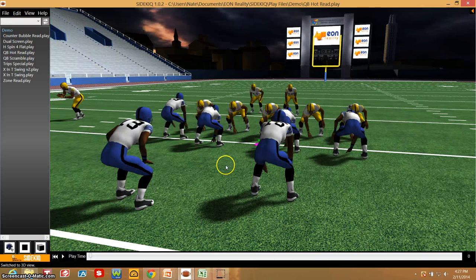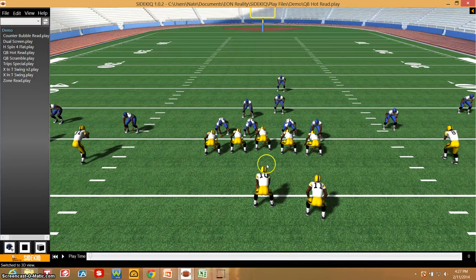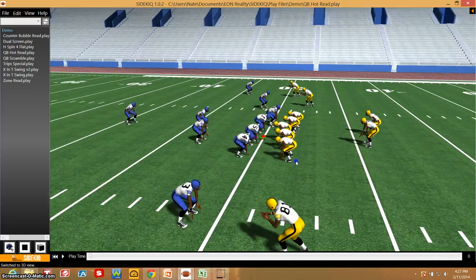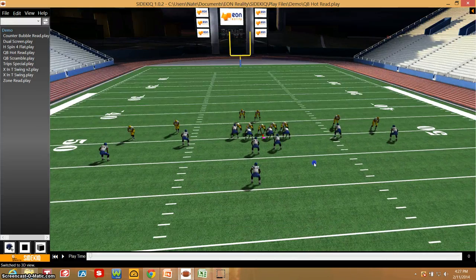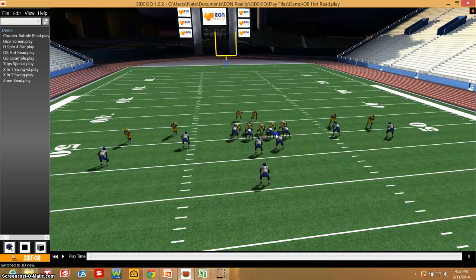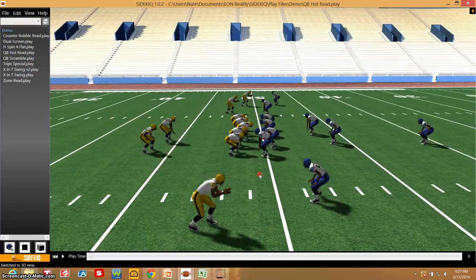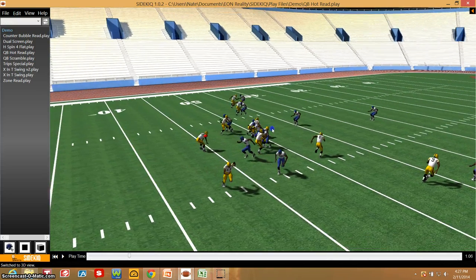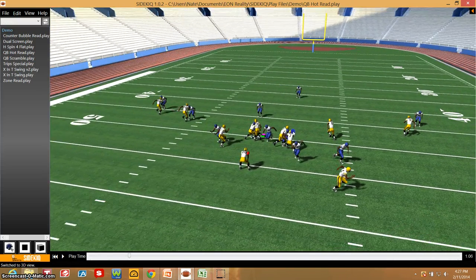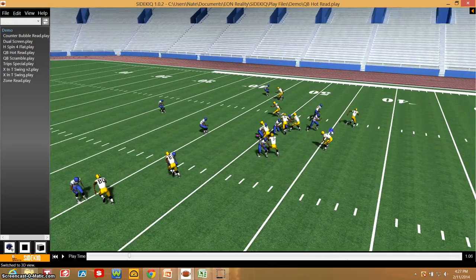Instantly, the play is then rendered into 3D. Now I have unlimited camera angles of that play simply off of creating those lines and those attributes. From here, I have sideline copies, rear copies, field level, secondary views, opposite sideline, and at any point I can run the play — and exactly the lines and actions that I assigned each player will be performed in real time based on the attributes that I've assigned.